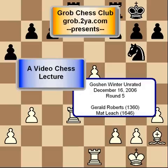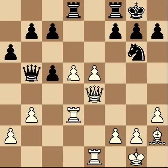Welcome to part two of the grab test clubs lecture. This is Gerald Roberts versus Matt Leach. Black's last move was queen b4, and I followed it up with queen e4 with the idea of doubling up on the e-file, controlling d5 with the queen and the rook. Let's see how it progresses.